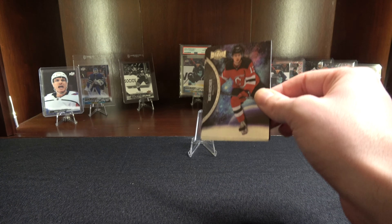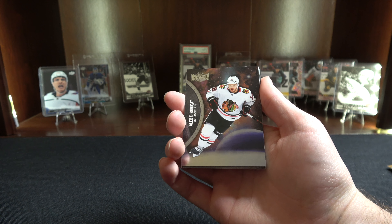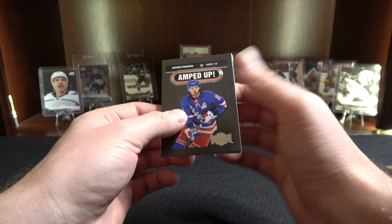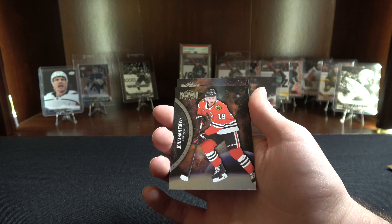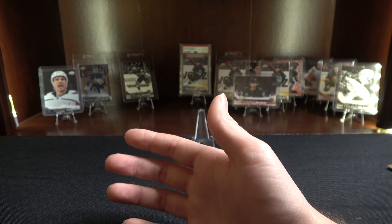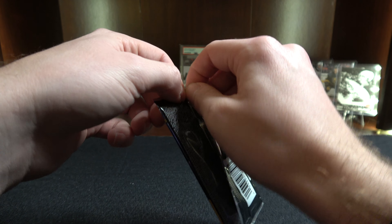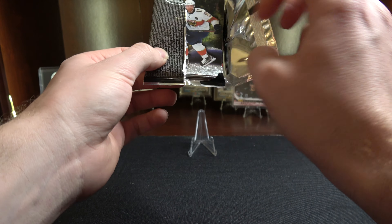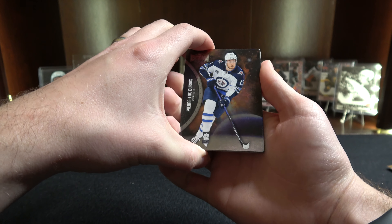Let's shred the pack before we can actually get the cards out. Quinn Hughes. We got Alex Dabrinkat. And we got another Amped Up — Artemi Panarin. We got Jonathan Taves. Kale Makar. And Nathan McKinnon. So this is pack number three. If I was correct, then our hit is going to be in the very last pack.